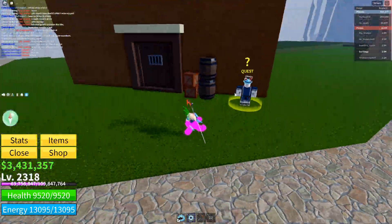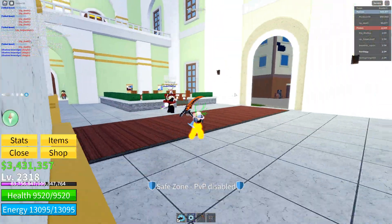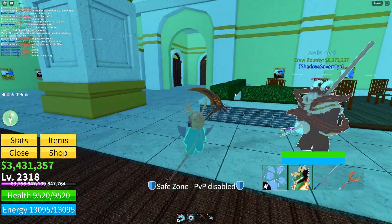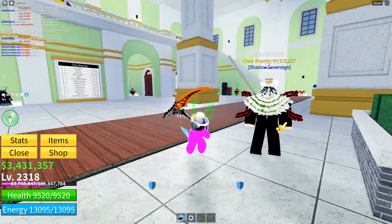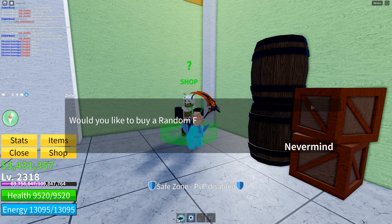You can do the questline here too — I'll talk about that in my next video. This guy's begging in third sea and he's level 1000 with Superhuman and Dragon, begging for Dough. But yeah, that's pretty much the mansion.